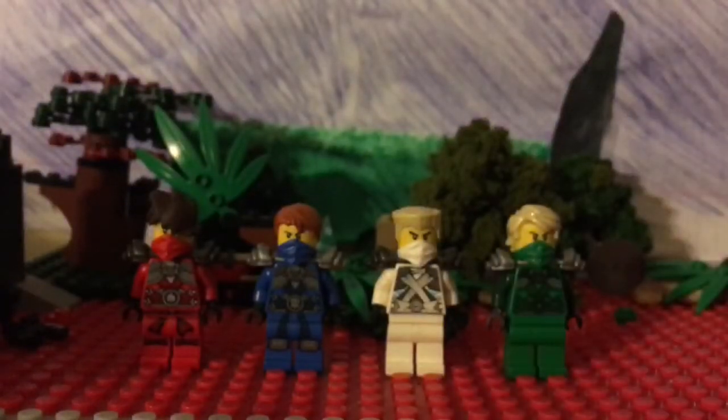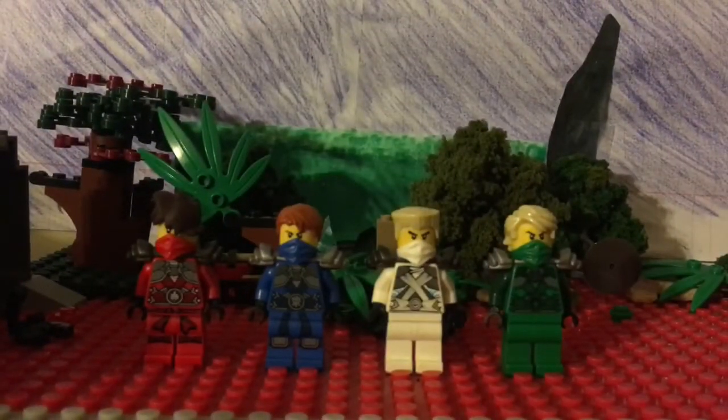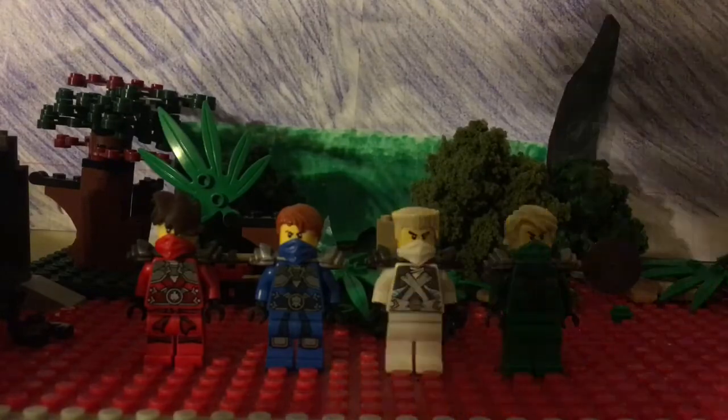It looks like the Samurai X came a little bit. He comes with a katana sword — whatever you want to call it. Hold on, I have to take them out. Oh my god, okay — how are you gonna get them out? His legs. So this is what it looks like.